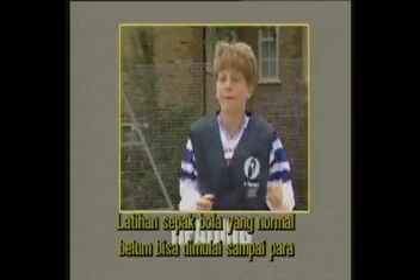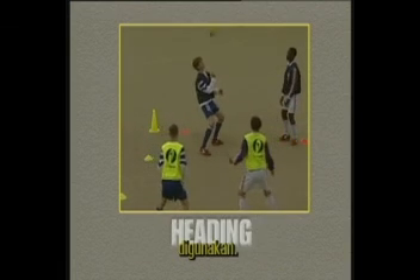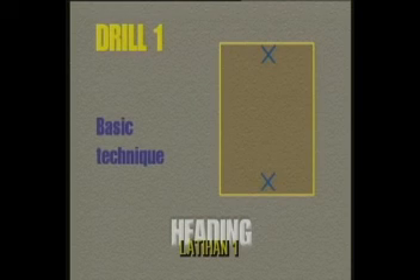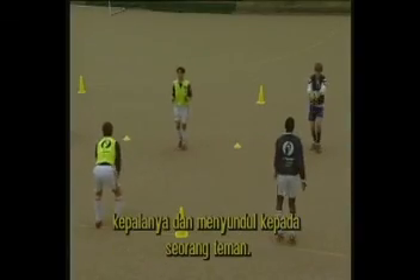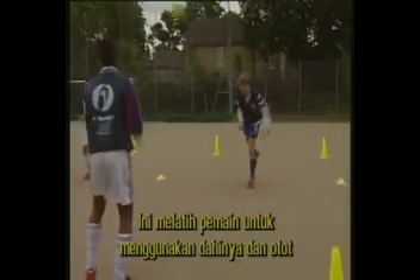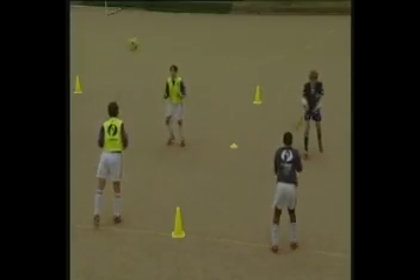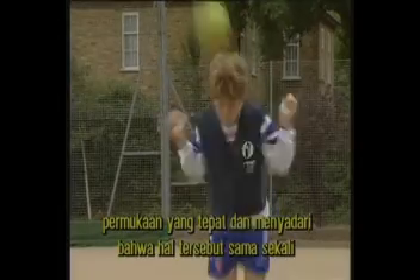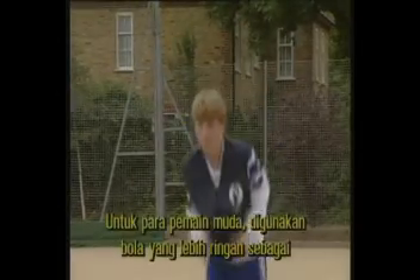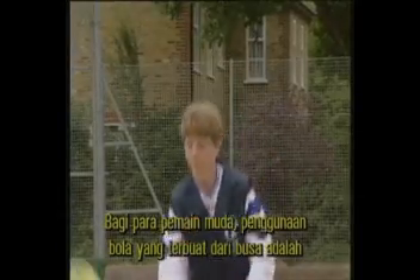Heading practices with normal footballs may not start until players reach under-13 level. At that stage, the following practices can be used. We start with a basic drill where the player pulls the ball into his head and heads to a partner. This encourages the player to use his forehead and to use his neck muscles for power. The practice gets young players used to heading the ball with the correct surface and realise that it does not hurt. With younger players, deflate the ball slightly for initial heading practices. With the youngest players, the use of foam balls is a good starting point.